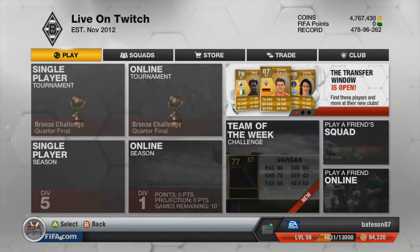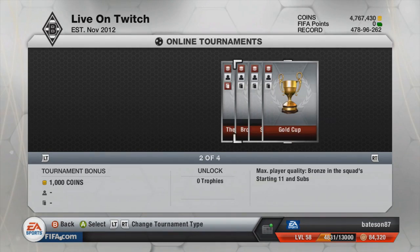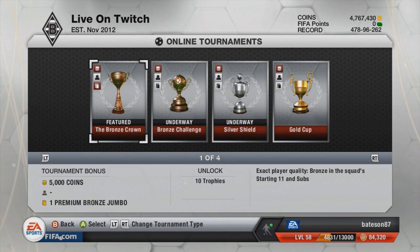Let's go and have a look at what that tournament is called. So, it was called the Bronze Crown. You get 5,000 coins and one premium bronze jumbo. I'm not sure if that money's gone up since I won it. This team I'm about to show you, I actually won the bronze tournament with it. I'm not sure if it was 4k originally and it's gone up to 5k — you lot will have to let me know in the comments section below.